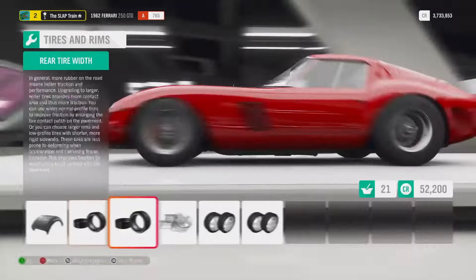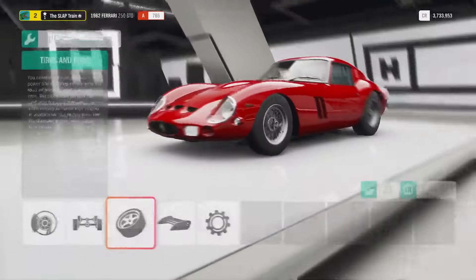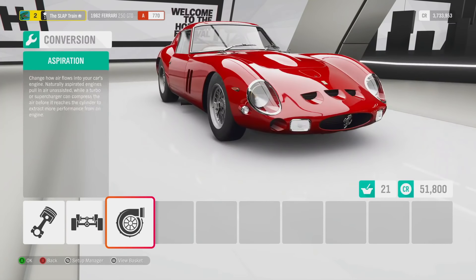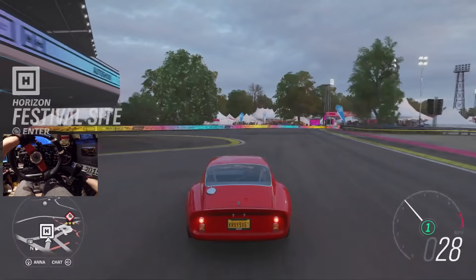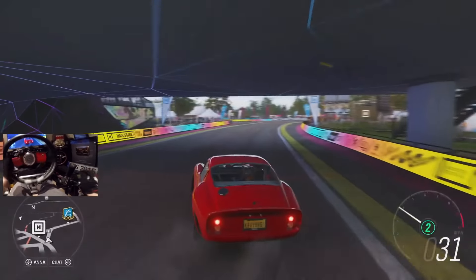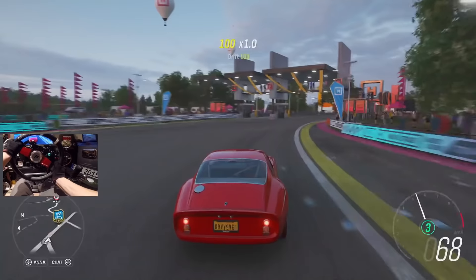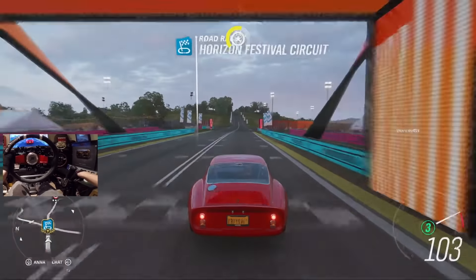We're keeping 195s front and 225s on the rear tires. We're definitely not changing the wheels. It's only 51 horsepower gain but 770 total - that's a good number. Racing springs, racing differential. I would love to get this into a solo adventure to run some races - I think that would be pretty cool.